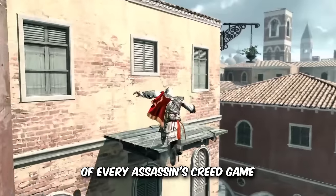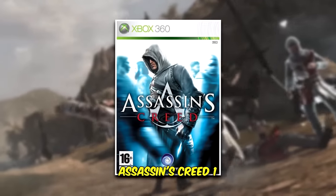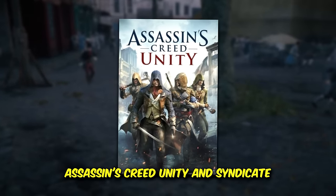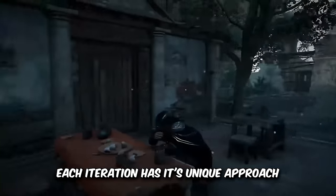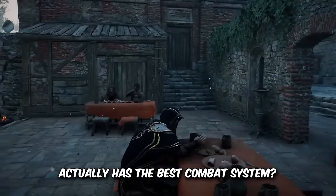One of the most important parts of every Assassin's Creed game is the combat system, from the earlier titles like Assassin's Creed 1 all the way up until Rogue, to the combat in Unity and Syndicate, and even the RPG games with the latest combat mechanics. Each iteration has its unique approach, but which Assassin's Creed game actually has the best combat system?